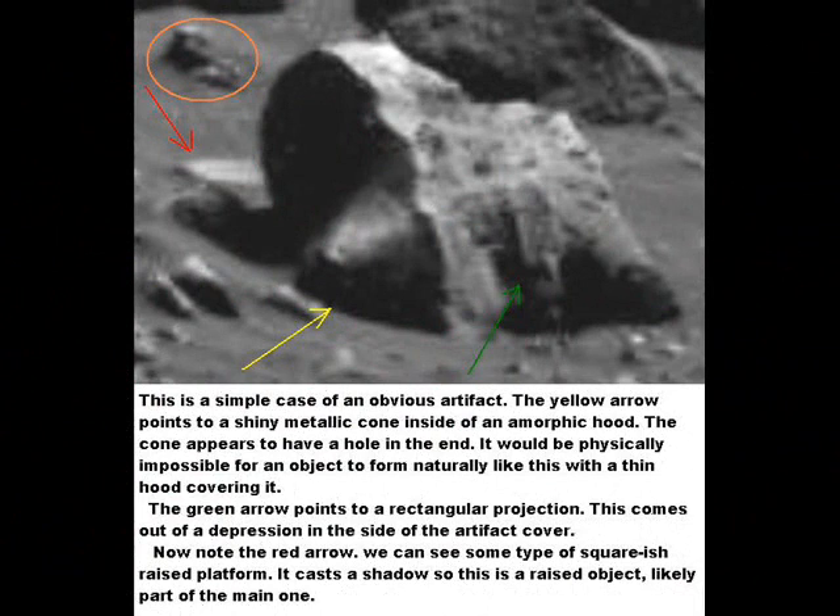This object is a shiny metallic cone inside of an amorphous shaped housing. I suspect this is a very old object. You can see a small hole in the end of the cone — it sticks out from inside it. On the side, the green arrow points towards a rectangular projection. I don't know what that does. Definitely not natural.